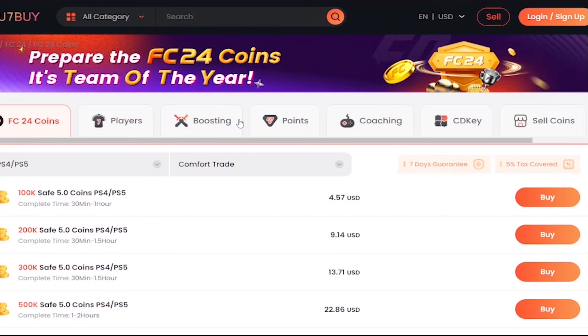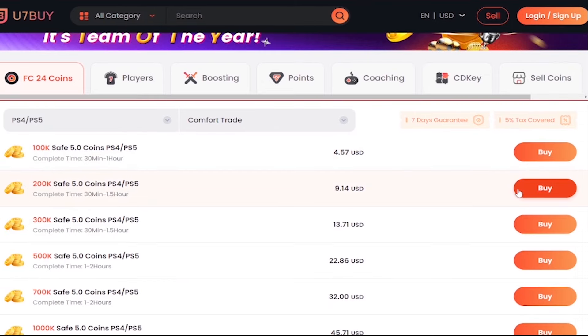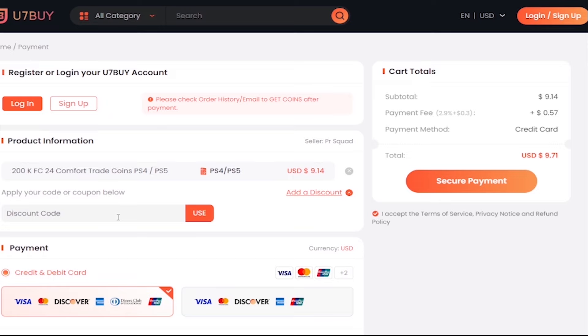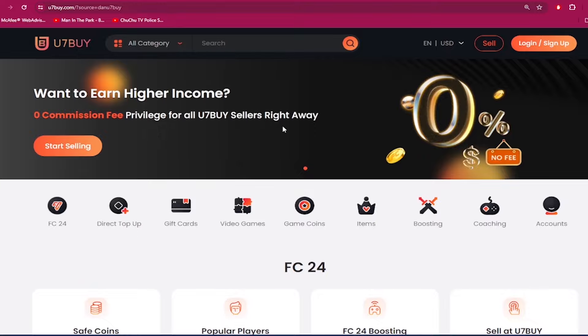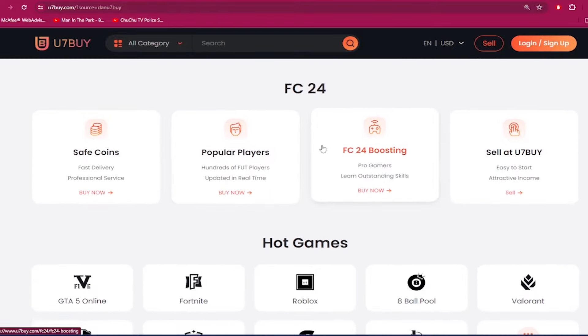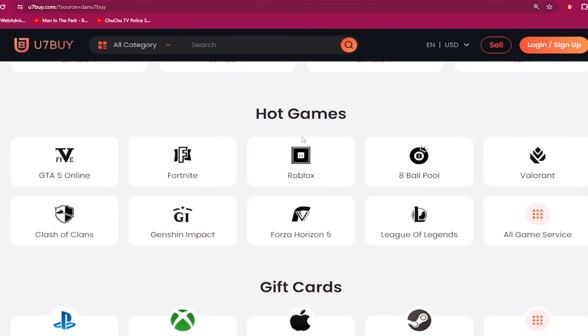If you need to make your ultimate team stronger, go to u7buy.com and buy yourself some cheap and reliable FC24 coins. Once you head over to u7buy.com, make sure to use my discount code 'dan' to get six percent off your next purchase. Apart from FC coins, u7buy.com also provides game services like mobile games, gift cards, game keys, etc. Click my link in the description and enjoy the cheapest prices.